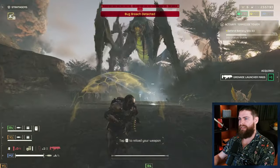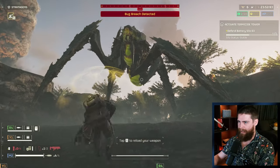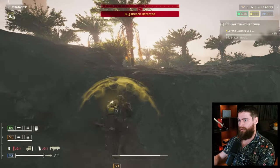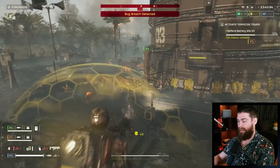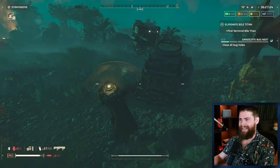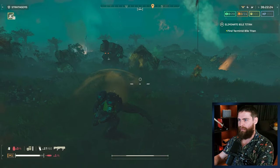The bile titan can no longer be stunned. Stun grenades were huge against bile titans - no more. I don't know how I feel about it yet. I think we've got enough tools to deal with the bile titan so I'm probably okay with it. It was definitely fun for a little bit to stun bile titans, and it also made testing really easy.